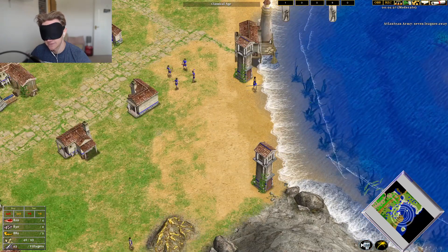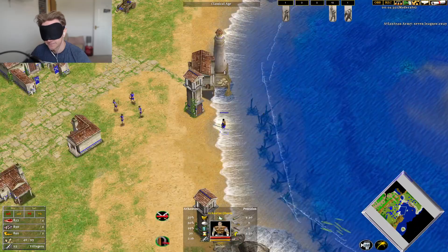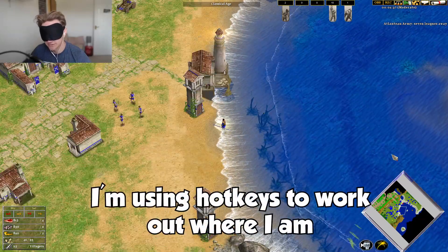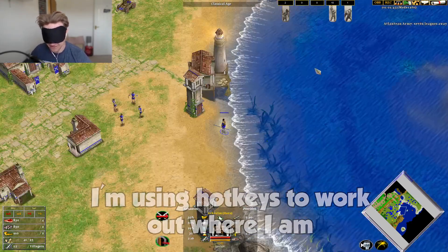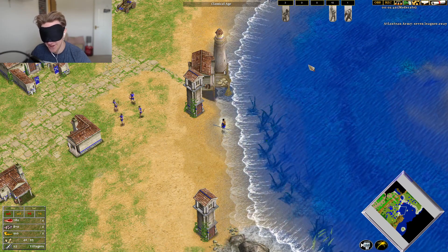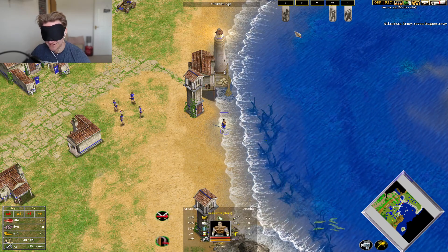So if I'm near Arkantos, that means everyone else will be close, right? Maybe if I go down, then up. Go to Arkantos. I'm not selecting anybody. Let's go all the way up to the side. Arkantos, come back to the middle with the mouse. Come on. I didn't think selecting people would be the problem.